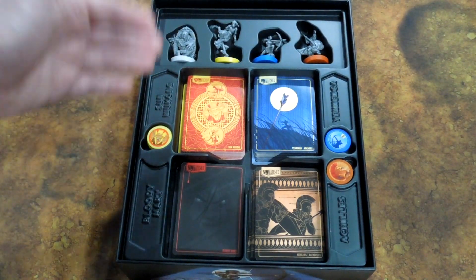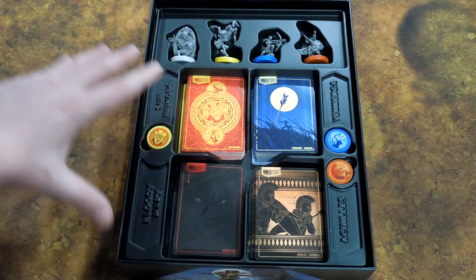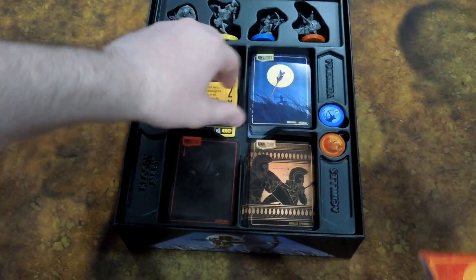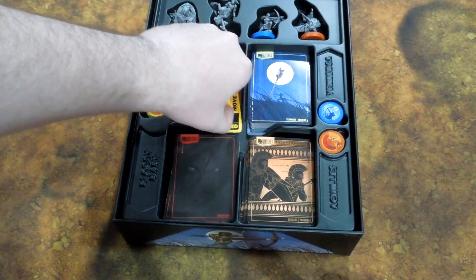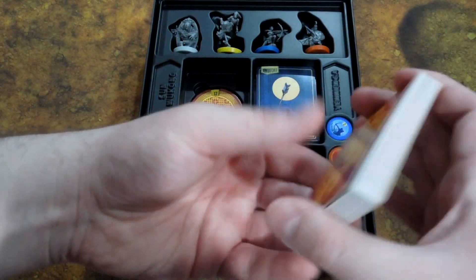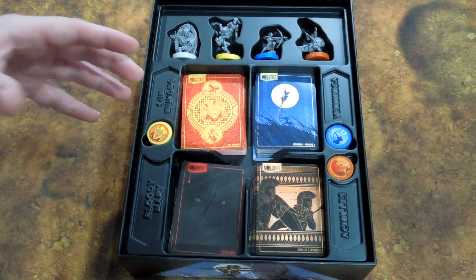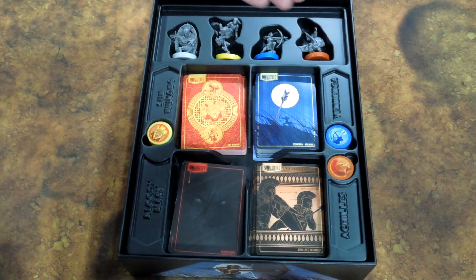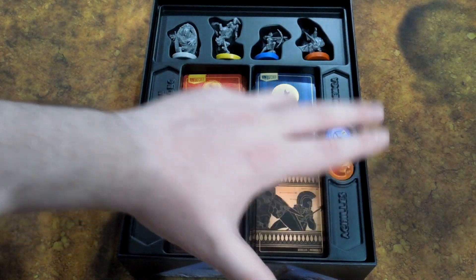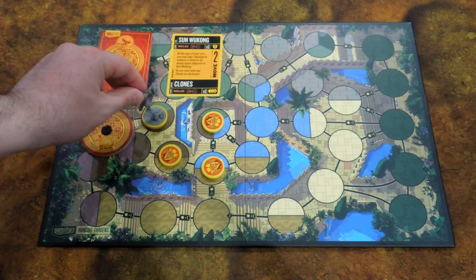The four characters you get in here are Sun Wukong, Yanenga, Achilles, and Bloody Mary. They all have designated spots for their cards, ability cards, and health dials. All very nice. If you saw my Battle of Legends Volume 1 video, you know how much I love how Unmatched organizes all of their characters. You got your models on top and your cards on the bottom with their names engraved or put into the plastic. So, we're going to be taking a look at Sun Wukong first.